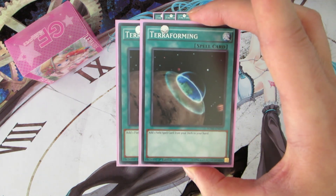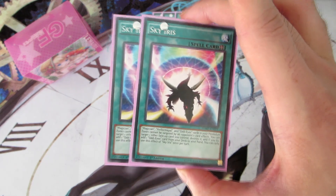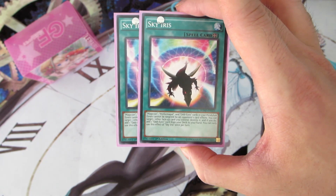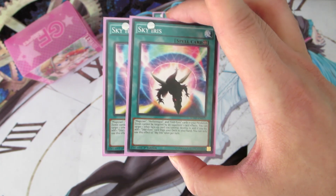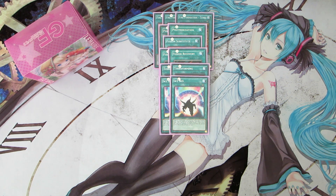We are running two copies of Terraforming and two copies of Sky Iris. Sky Iris is a very powerful field spell — it allows you to target one face-up card you control, destroy it, and then search an Odd-Eyes card from your deck. It also protects your Odd-Eyes and Performapal monsters in your Pendulum Scales from Twin Twisters or MST without getting rid of Sky Iris first. Sky Iris has great synergy by destroying Blue Cat to search something and then summon another Blue Cat, or popping Tiger to bring back anything from your graveyard.